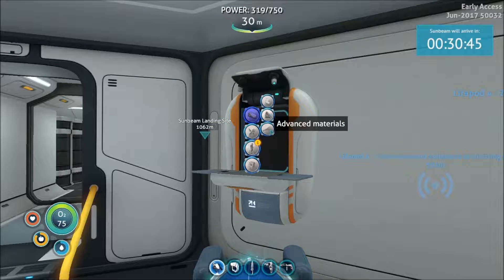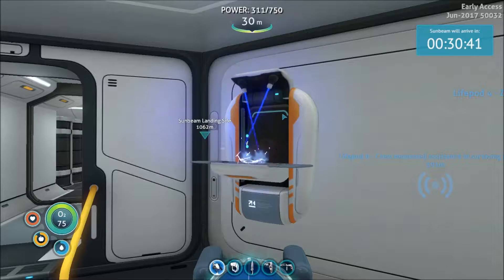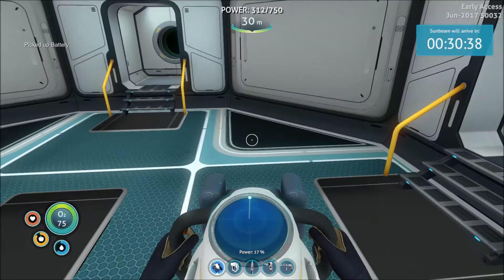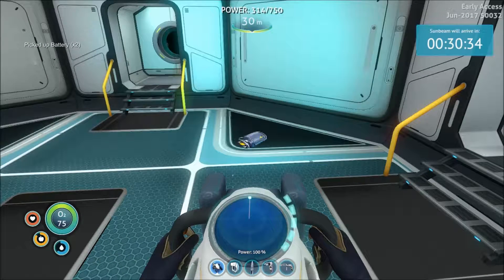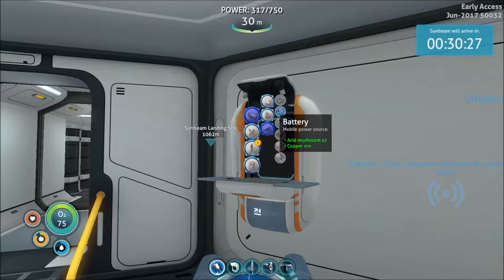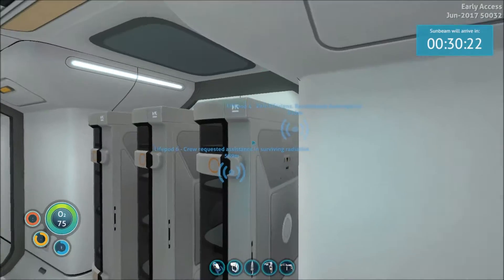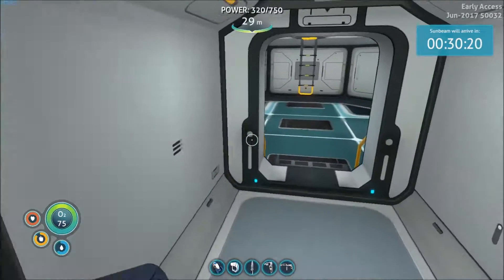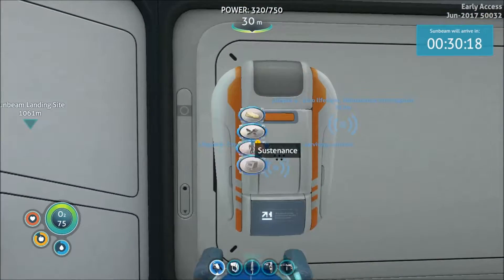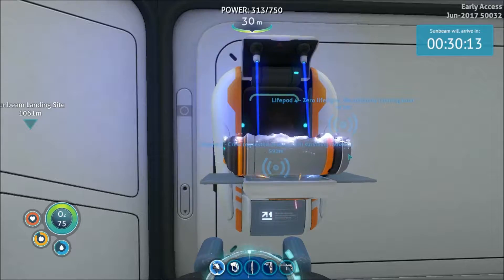I'm back - somebody was at the door. Let's make a battery. I've already got one, so I'm going to be smart here - that battery is at 17%, let's swap that out for the hundred percent one, and then we'll use the battery that was almost drained for our big power cell. Silicon rubber. I'm so excited, we're gonna get a Seamoth! Big battery done - let's go build that Seamoth.